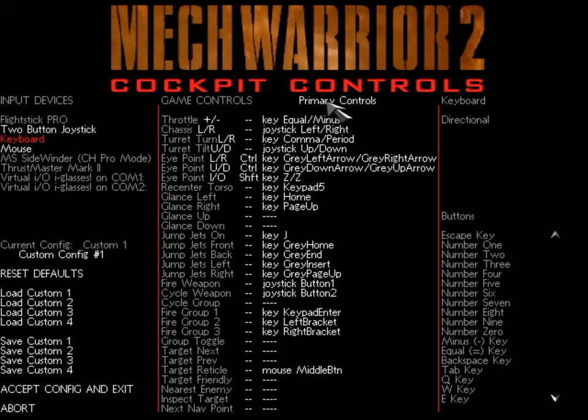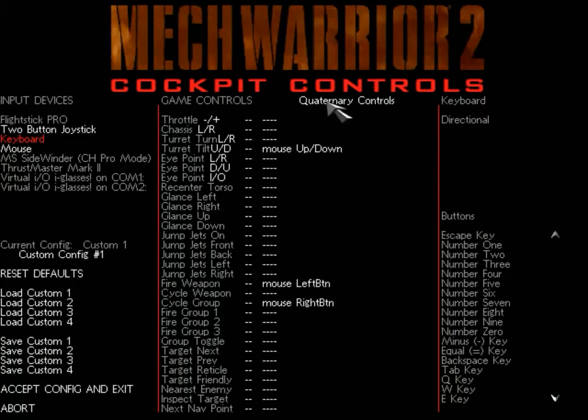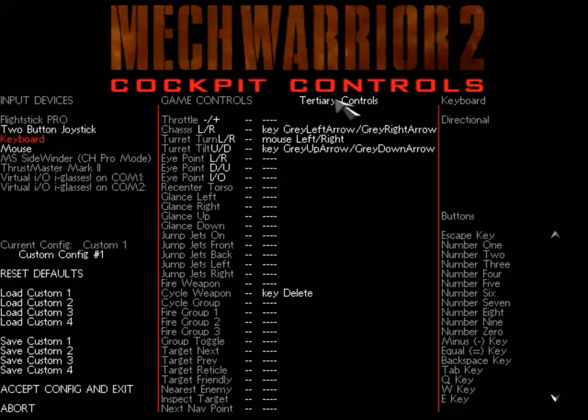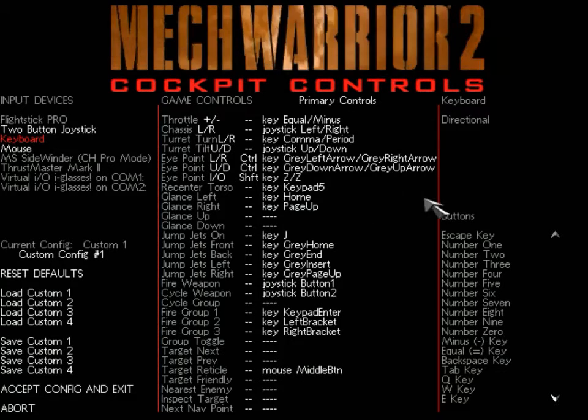You can set four sets of controls for everything: primary, secondary, tertiary, and quaternary controls, which can be extremely useful. Most of the time I played this game I played with keyboard only, with no joystick or mouse. I decided to learn how to use the mouse, so you'll see that my quaternary controls are the mouse. I tend to use that for almost everything — my torso twist and such — instead of using the arrow keys, comma, and period.